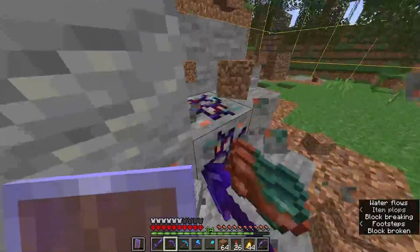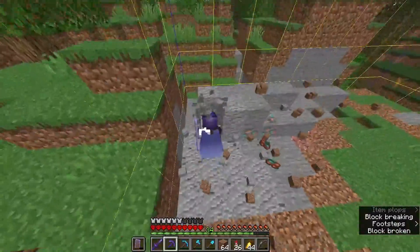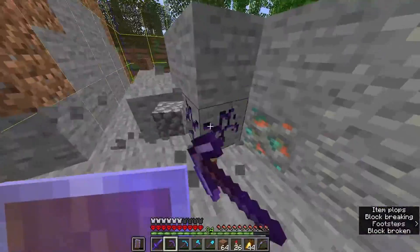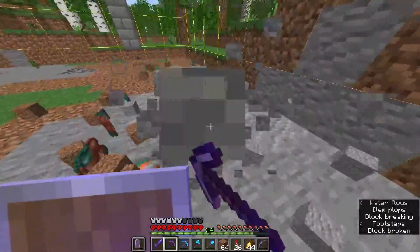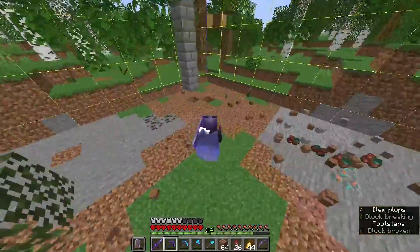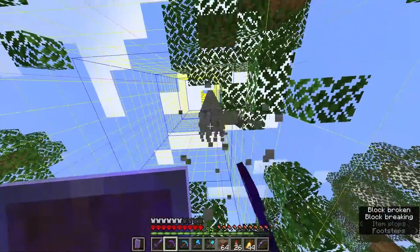What I'm hoping is that nothing triggers the TNT before we actually try to blow it up. I will cover it on all sides so no lava or rivers can just blow it up. Okay, I'm almost done. This is the chunk flattened out. I'm bringing it down to Y60.